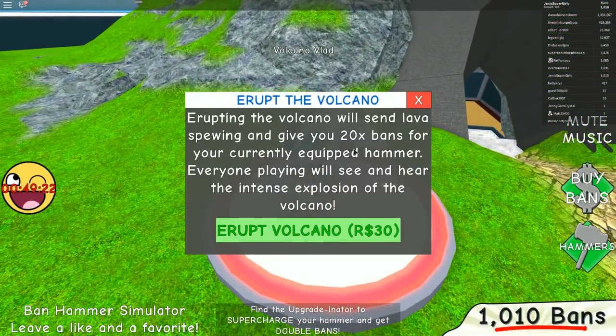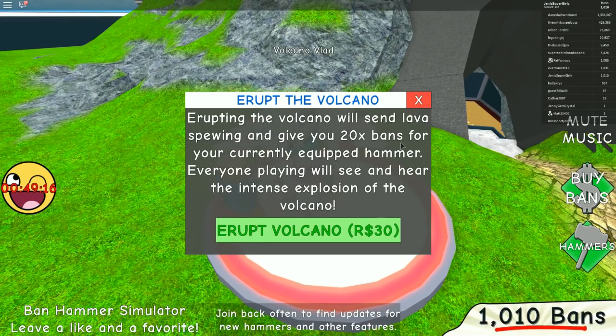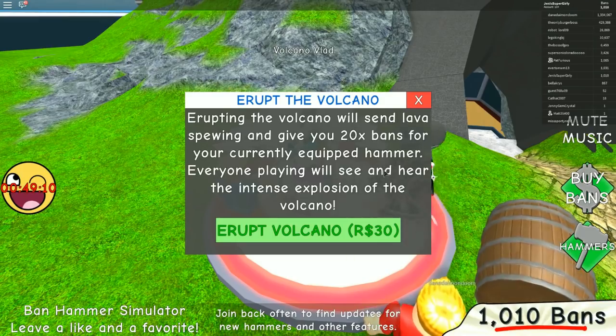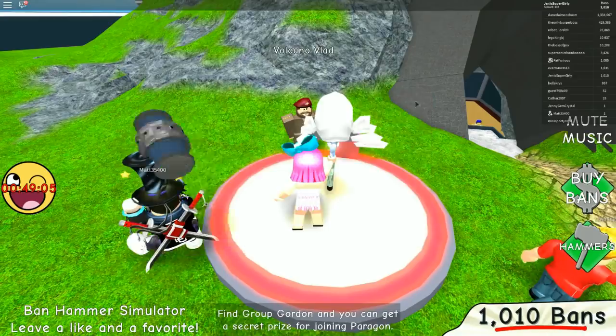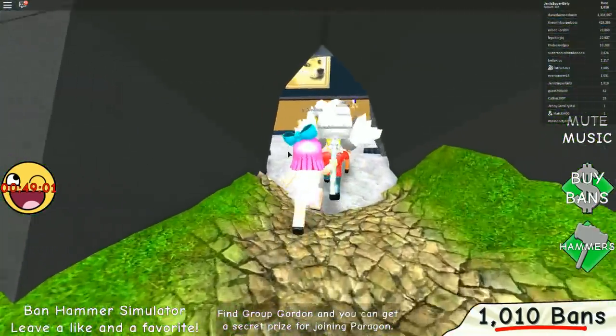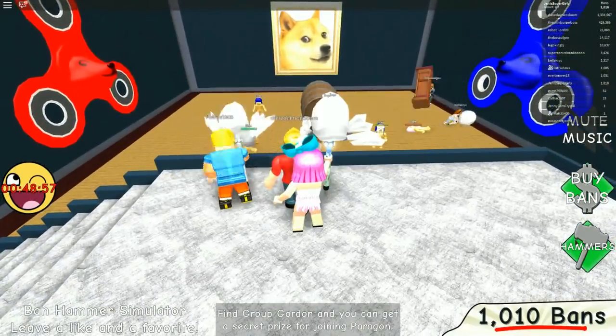Erupting the volcano will send lava spewing and give you 20 times bans. Everyone playing will see and hear the intense explosion of the volcano. We're not gonna do it — we're not gonna spend money on it on the first day. Oh my god, a Doggy! Look at this area! Let's go over here. Let's buy new hammers first before we do anything.